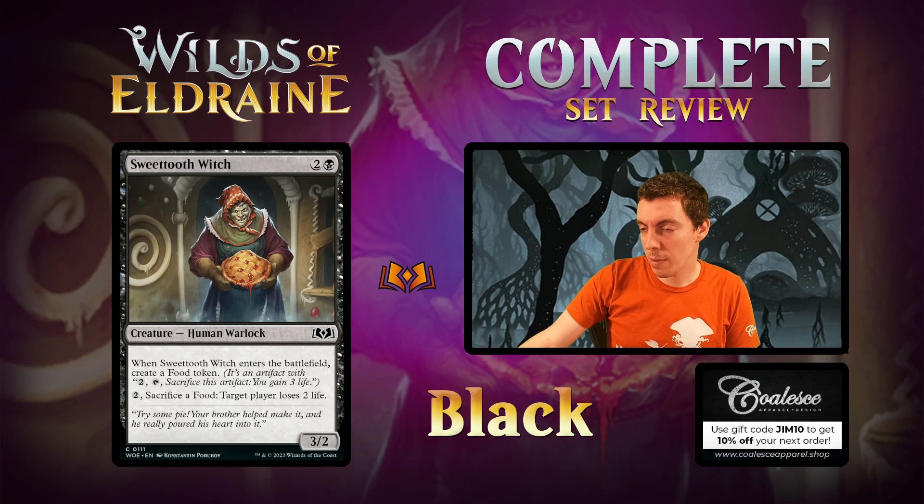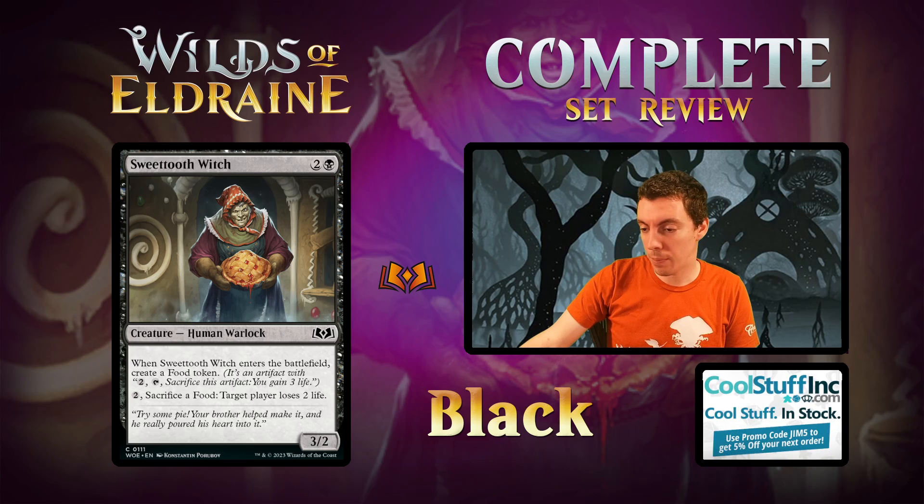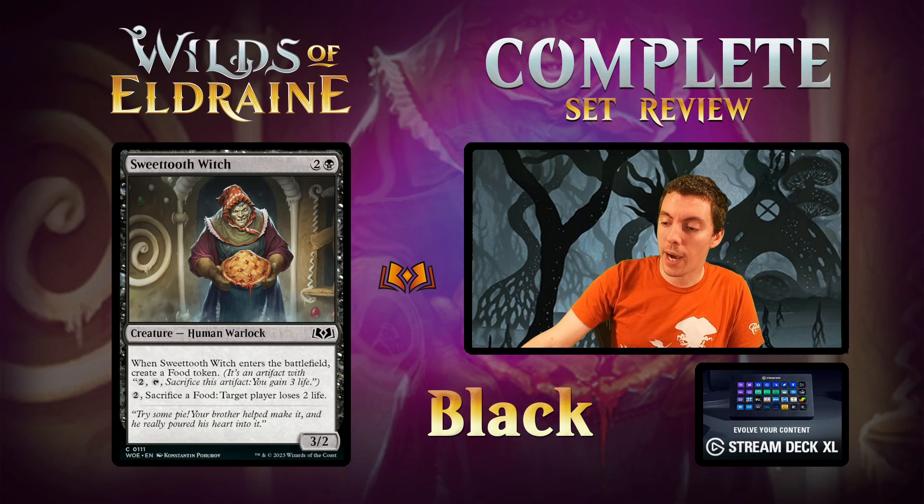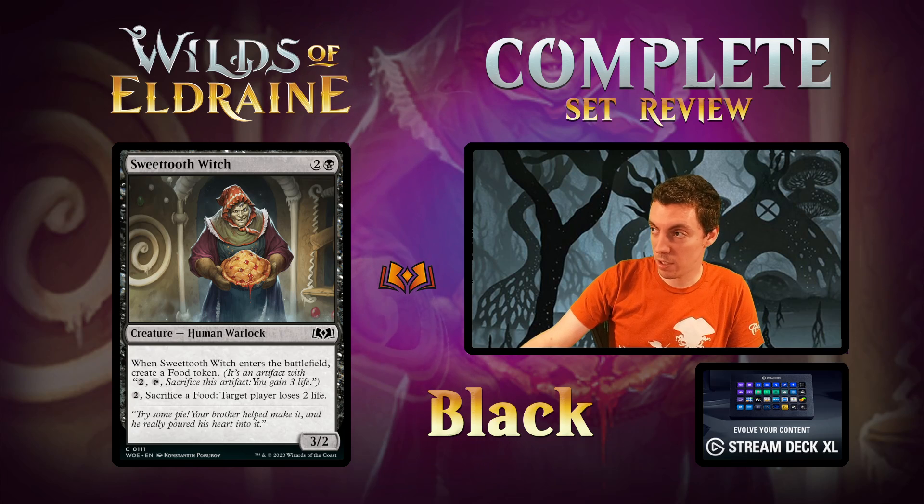Sweet Tooth Witch — limited bread and butter. 4-mana 3/2. When it enters the battlefield, make a Food token. Pay 2, sack a Food: drain for 2. Card's fine. The more important part is the Food being a Bargain chip — a 3/2 that makes a Bargain chip is great. Solid limited card, nothing crazy but solid.